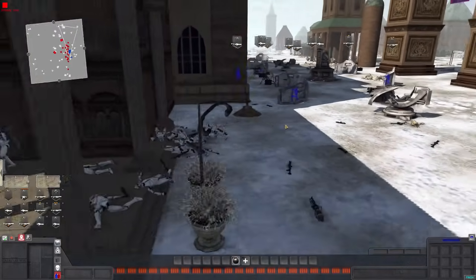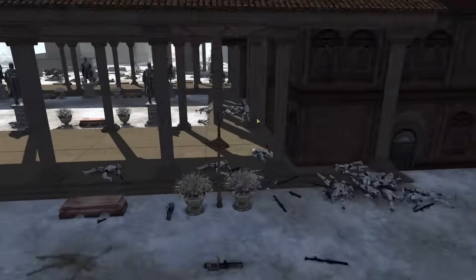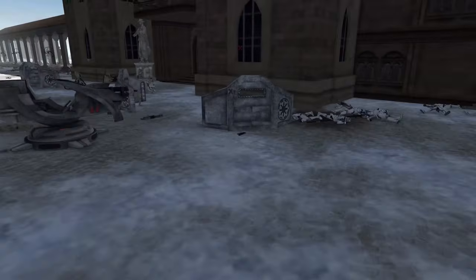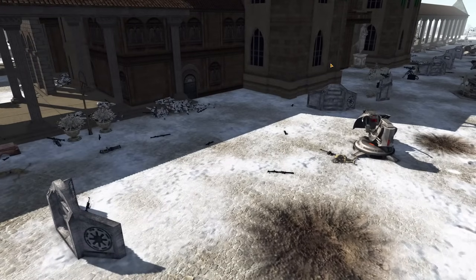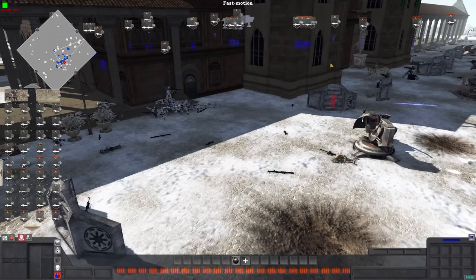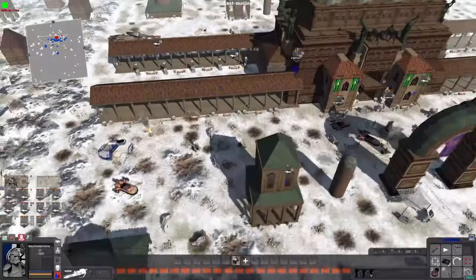We're getting into the derp season of the battle. A lot of clones coming forward from way far back — I still believe the clones can do this, they're just stalling out really bad. They keep backtracking because they lose sight of the objective and come back one at a time, which is not helpful. We're going to squad up the clones — anti-derp rule. Making them fight as a unit. We do this for the droids all the time, so now we'll do it for the clones as well.